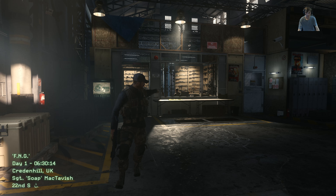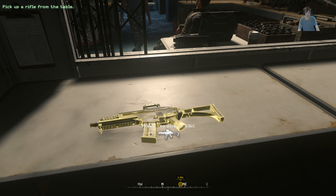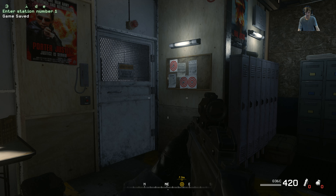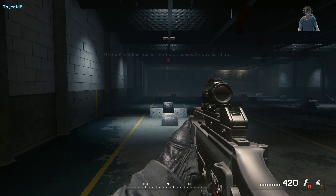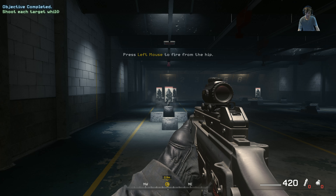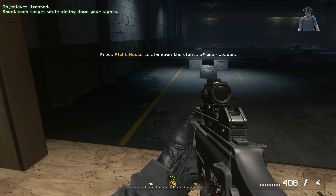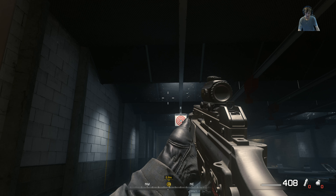Good to see you, mate. Take one of the rifles from the table. All right, you know the drill - go to station one and aim your rifle downrange. Lovely. Now shoot at the targets while firing from the hip. Now aim your rifle downrange. Turn sensitivity up a bit. Now shoot each target while aiming down the sights.